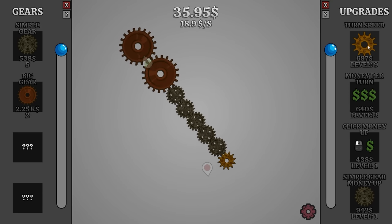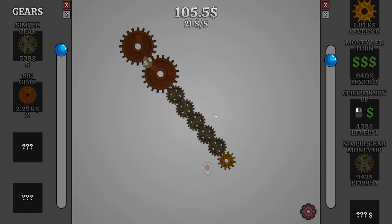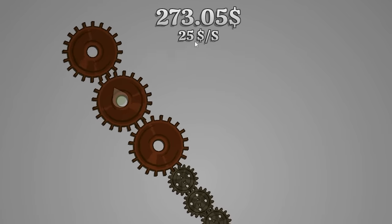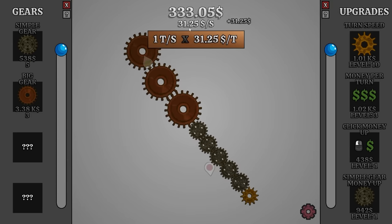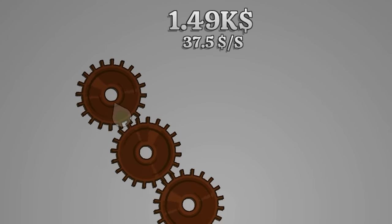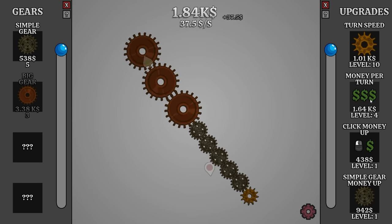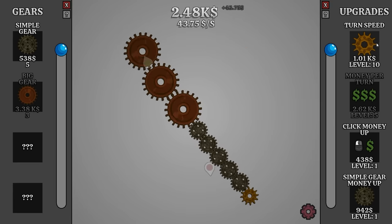That's really quickly going to pay for more turn speed — that's only $480. Now we're up to $19 a second; we can afford another one in no time at all. So more turn speed, $21 a second — we broke the $20 barrier. Because of our earnings, we can already afford another big gear. We're going to slap that up top. $225 a second. But I can already increase money per turn again — that actually added $6.25 per second. I have $2,100 so I can buy money per turn again, $3,750. I'm just going to upgrade money per turn again, $44 a second.